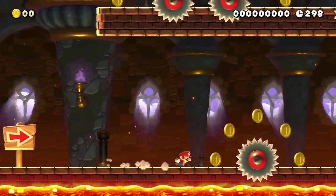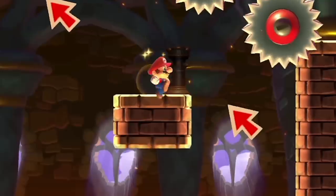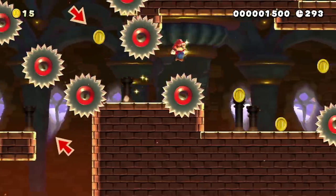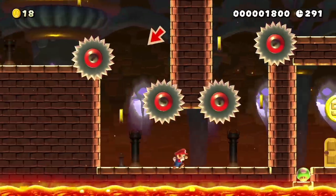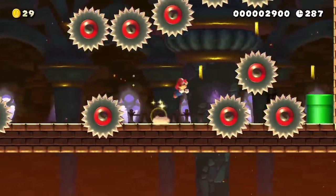This level is supposed to be a linear platforming level, but the creator left a lot of opportunities for shortcuts, like this tight jump that saves seven seconds over the intended route. In addition to the five shortcuts I'll perform throughout the level, I also have to maintain tight movement navigating the saws to save as much time as possible.